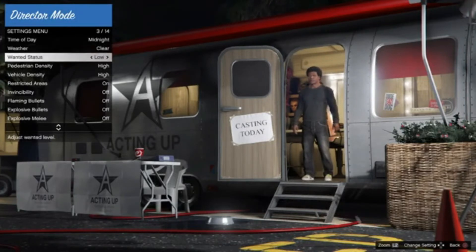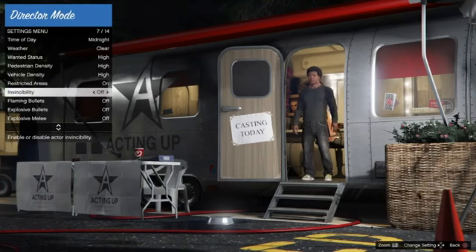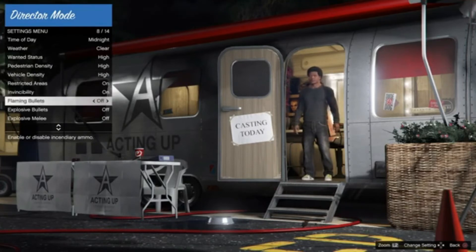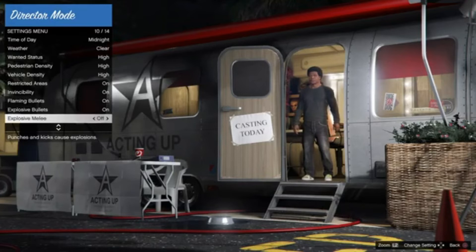Wanted status you can set to whatever you want — I'm going to do high. Ped and vehicle density controls how many vehicles and pedestrians appear; you can disable those. You can also toggle invincibility, flaming bullets, explosive bullets, and explosive melee on or off.